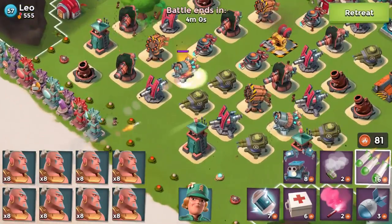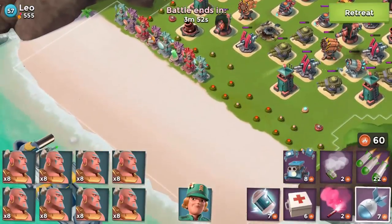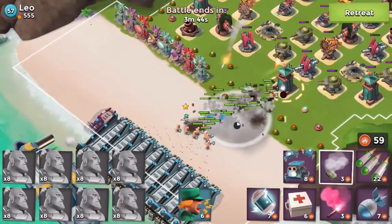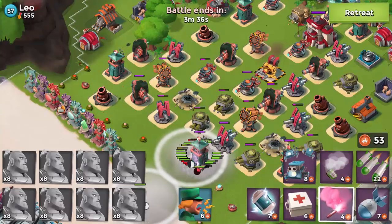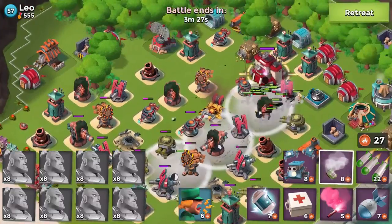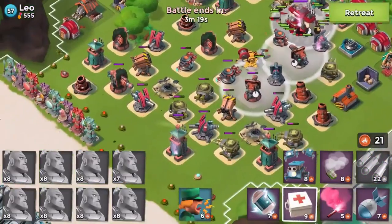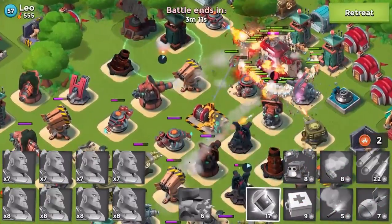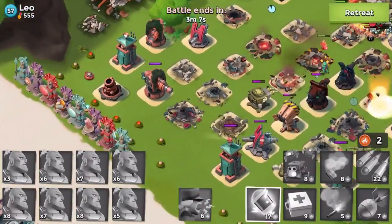I don't know why we barraged there, but okay — we're going to take these defenses out. Getting smoke in there, then flaring straight onto that sniper tower and getting another one there. Going up here, flaring over and smoking. We did that so we didn't have to waste another smoke on the cannon — pretty good strategy. Sergeant Brick is going to die, so we shock, shock, and that's pretty much it. Taking the base down, bang bang bang, game over.